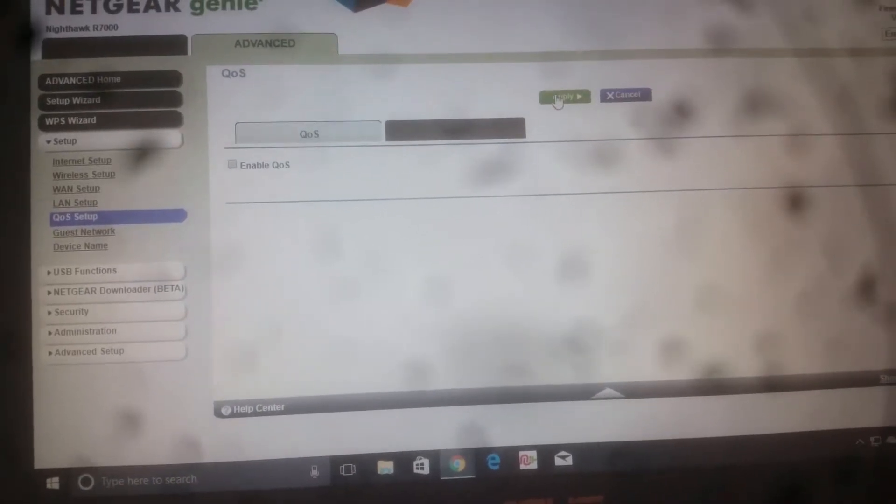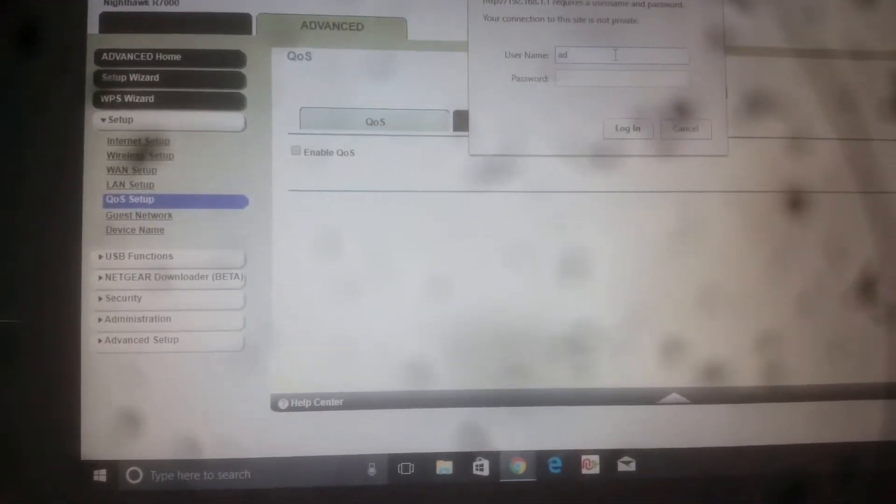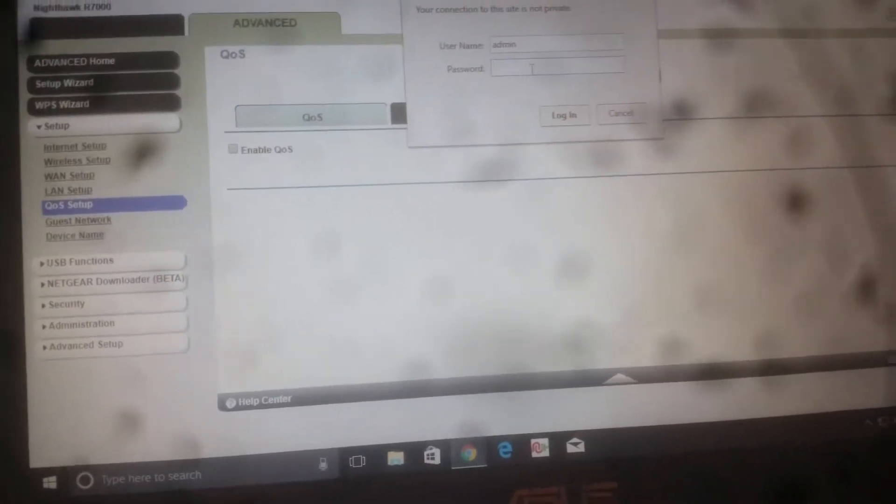I'm going to apply — oh, I have to put in my password first. The username is admin, but my password is not 'password', so I have to type it in carefully.